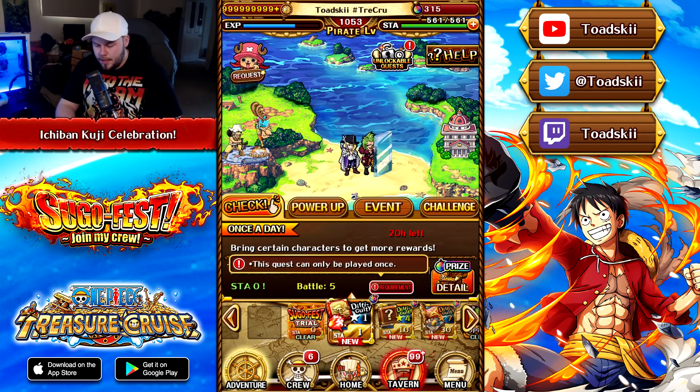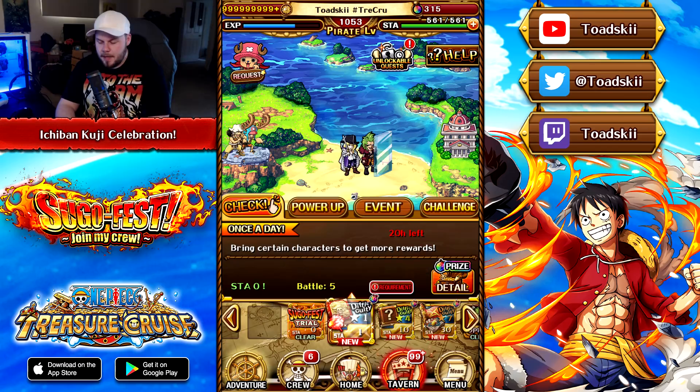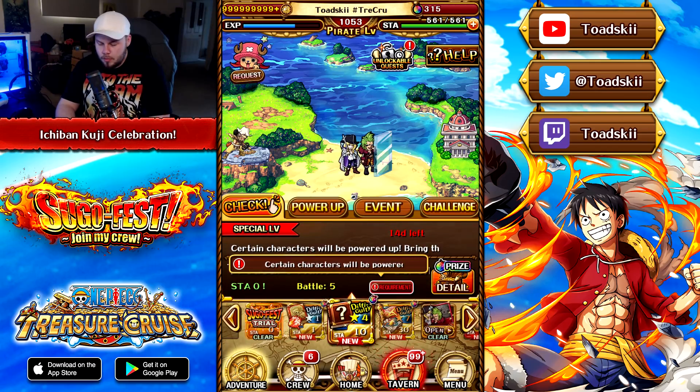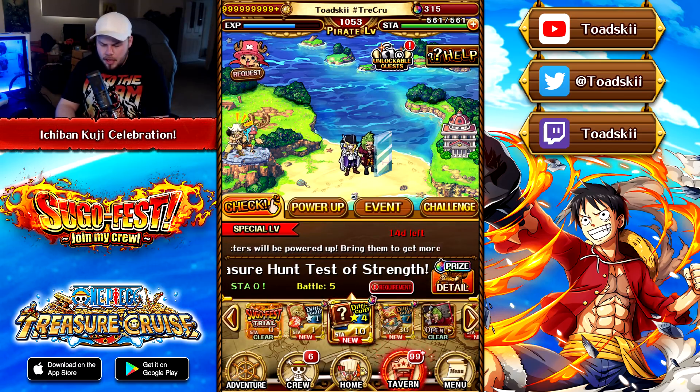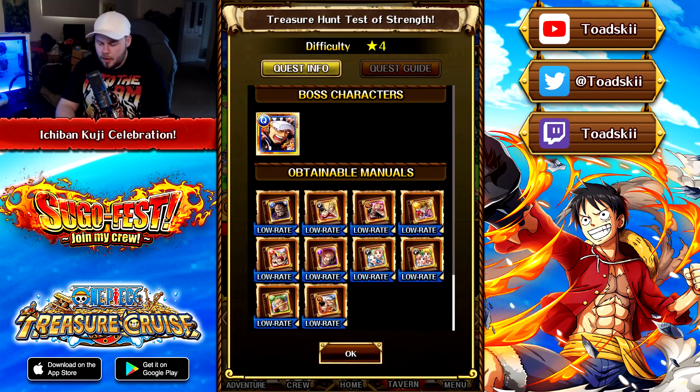The first one is a one-stamina event you can only play once, so you've got some tomes and stuff — nothing special. The second one is where certain characters will be powered up, and you can just farm skill books — nothing too crazy again.